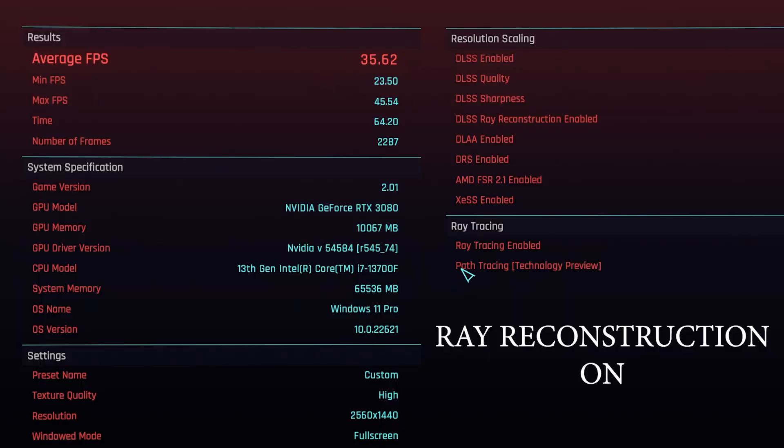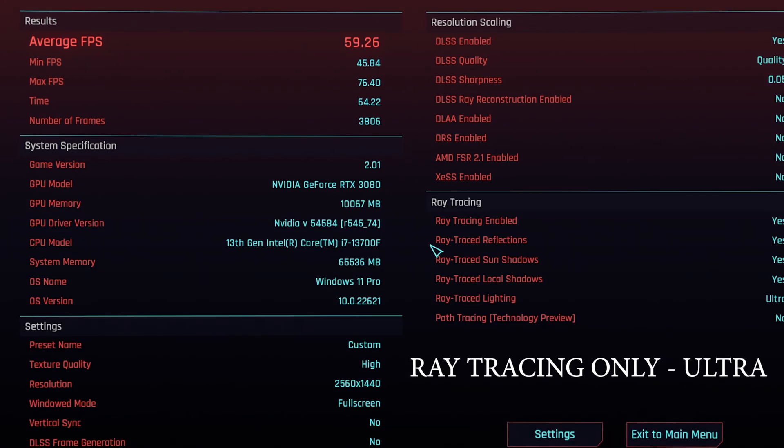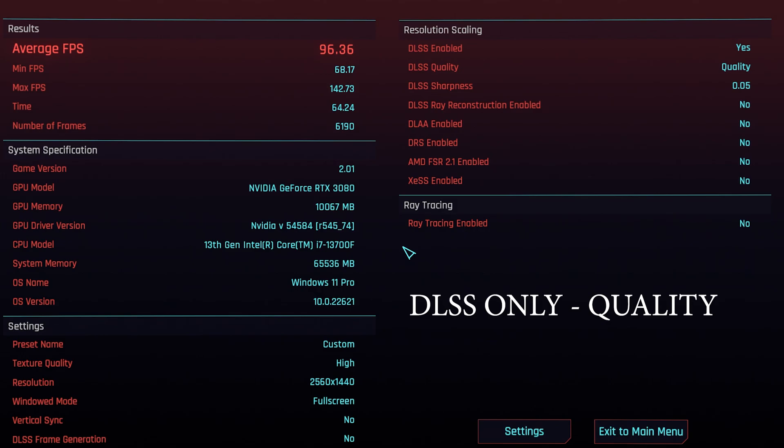My current conclusion is that Ray Reconstruction is beautiful compared to just ray tracing, but it still needs some time to mature. It does provide a frame boost on RTX 4000 Nvidia cards with frame generation enabled, according to other tests out there on the internet. My real question is: what happened to raw horsepower in GPUs? Suddenly no new game will run without DLSS or FSR or some sort of AI core trickery. Where's the raw horsepower, the raw FPS without turning this on?